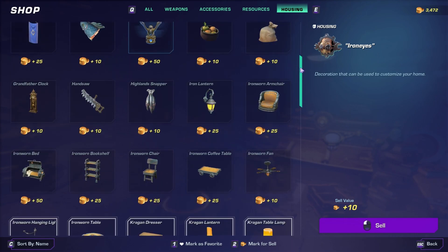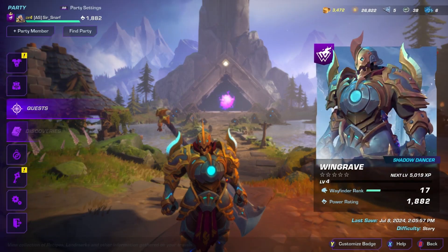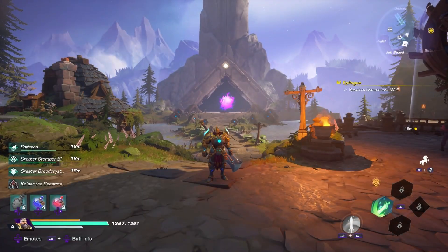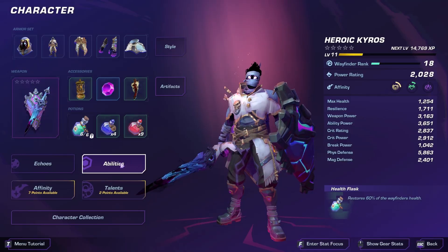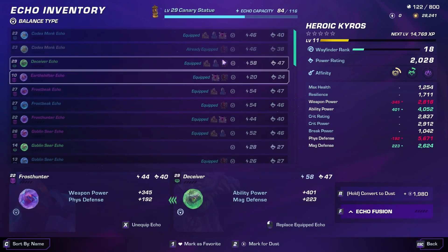There's also the ability to sell many more housing items — before we were kind of limited on how far the list would scroll down, so now it'll go further and you can sell all your housing items. There's also going to be a camera field of view slider, which they showcase in the video. It says 'and more,' so they're still holding out some details.